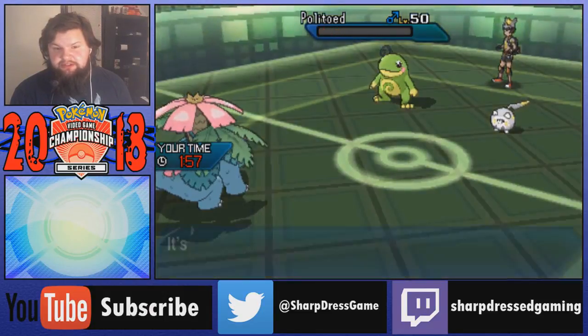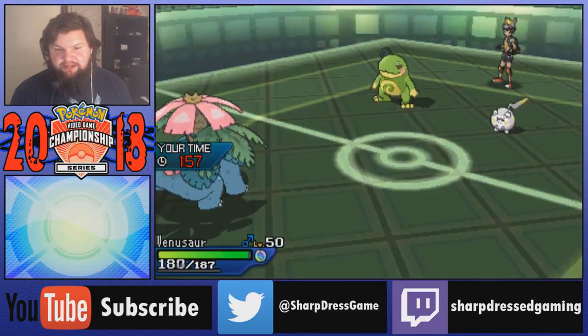I continue to put pressure on the Politoed. Togedemaru has Poison Jab. Icy Wind misses - oh shoot! We could have protected with Torkoal there and had Torkoal for Togedemaru. But we've seen Togedemaru has Fake Out, Poison Jab, and Zing Zap. My opponent forfeited. At least that better have been my opponent and not me. If that was me I'd be rather upset - but we got the win!